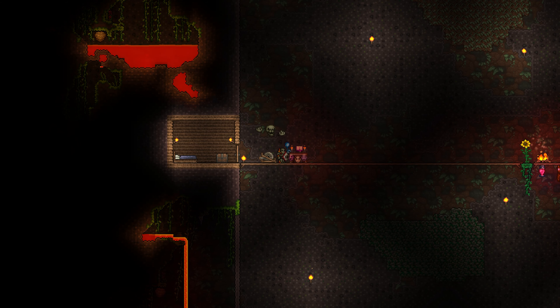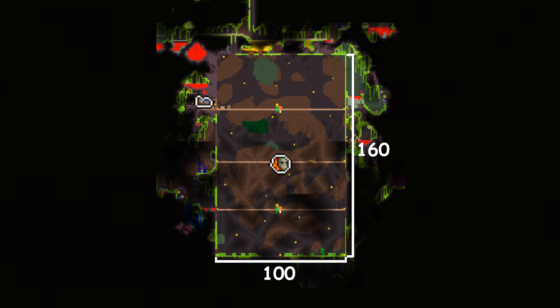Hello people of the internet, Spaz here. Welcome to another 1.4.4 boss guide on the Zenith seed. Today we're taking on Queen Bee, so let's get started. For your arena, I recommend making it 160 blocks tall about and about 100 blocks long.